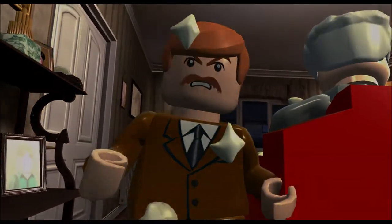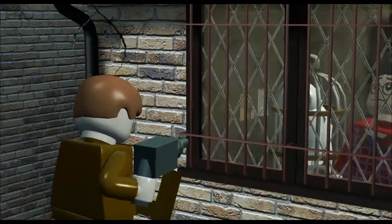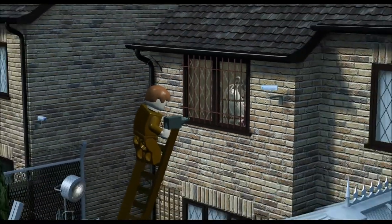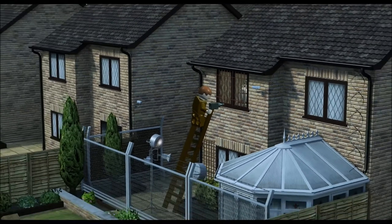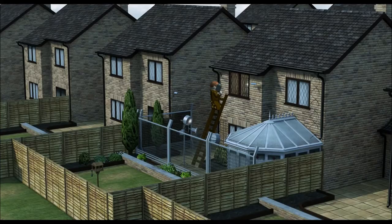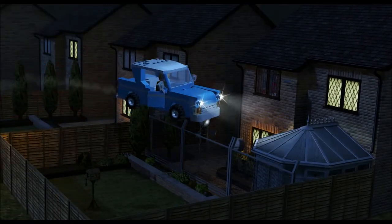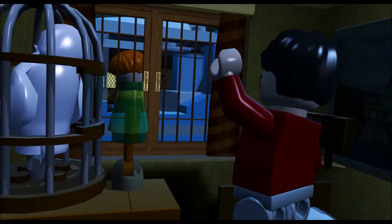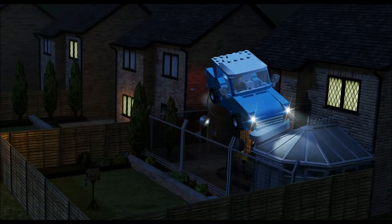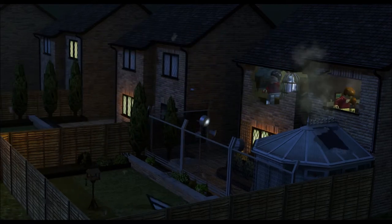Now Harry's going to get in trouble. He's got bars on his window so he can't escape or let Hedwig out, as you can see. They've got kind of a fence — they didn't do that in the movie, but it's kind of funny. He's not even allowed in the backyard. But here comes the Weasleys in the flying car — or at least Ron — and they yank the bars up.